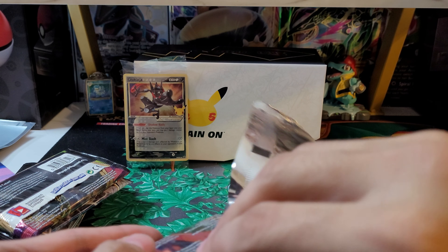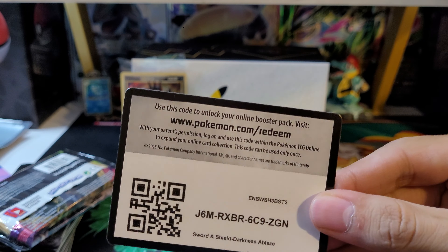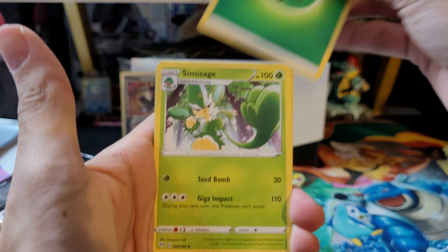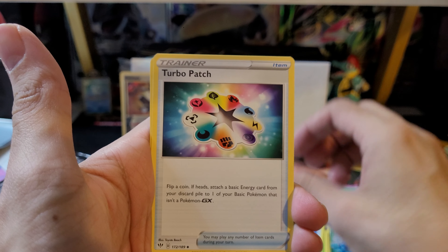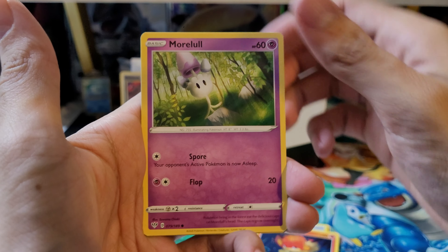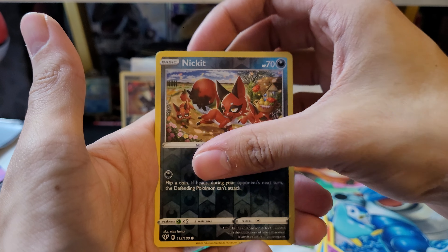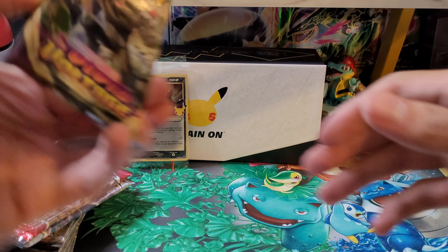Don't have the best luck with the non-Celebrations packs, so let's see if we can maybe get a hit from there. These are kind of just extra — the main pulls are the Celebrations. We've got Grass Energy, Simi Sage, Billowing Smoke, Turbo Patch, Teddiursa, Pancham, Morlul, Wishiwashi, Cufant, Nickit Reverse, and the rare is a Staraptor non-holo. Alright, nothing from the first pack.